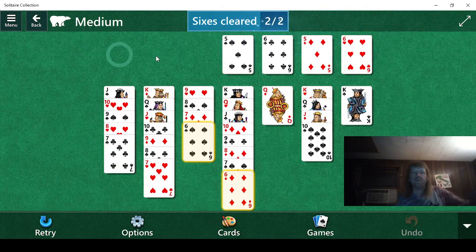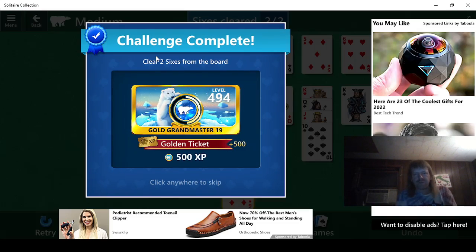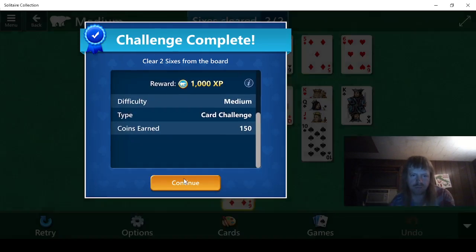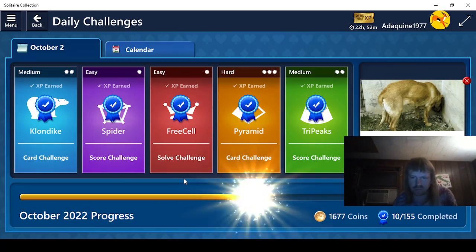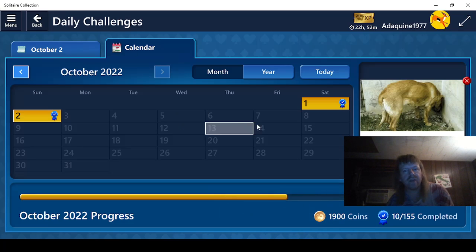And we can do that — there we go. Now we get 150 coins, rather, and 1,000 experience. That's pretty good. I guess 250 more coins, so 1,900. That does it. As you can see, we've done every single challenge for this month so far.